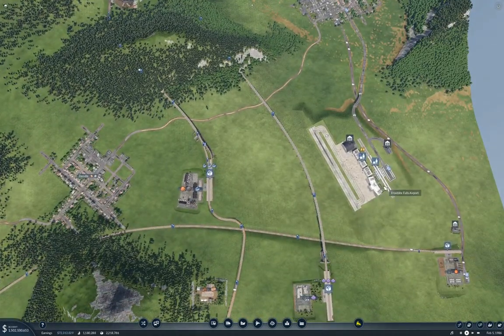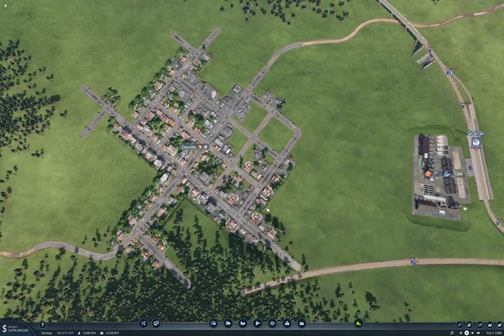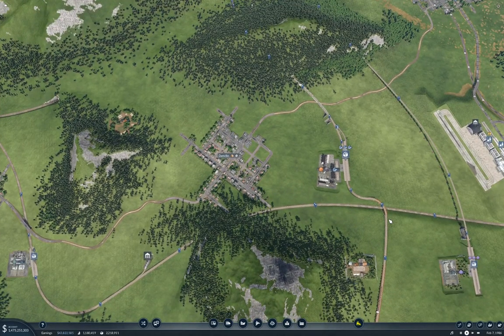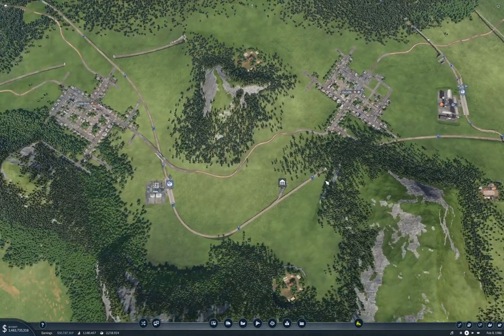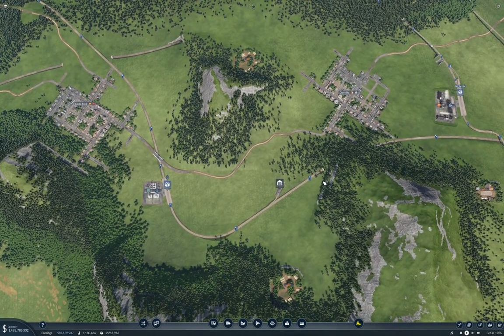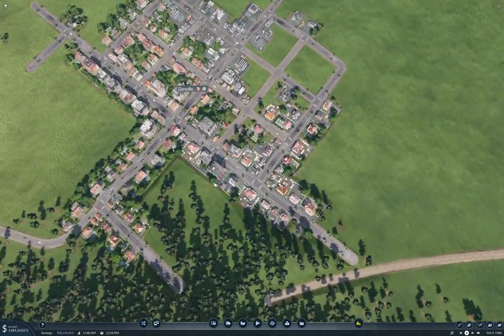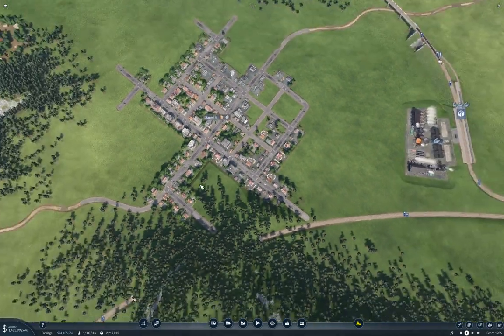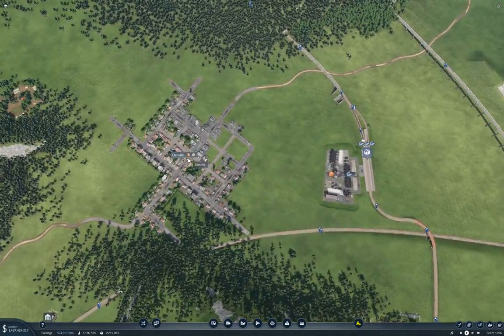I'm going to connect up this passenger train station that I added at Frostbite Falls Airport, and I'm going to bring a passenger train line into Danville. I'm not quite sure how I'm going to route that, and it's not going to be as efficient as it could be. But the thing we need to know is where we're going to put it — yeah, that's going to be rather important.